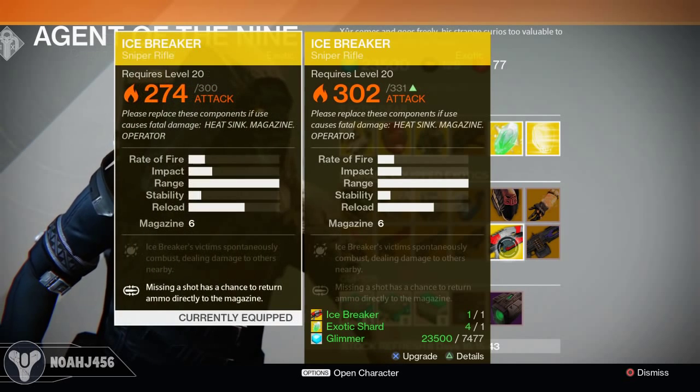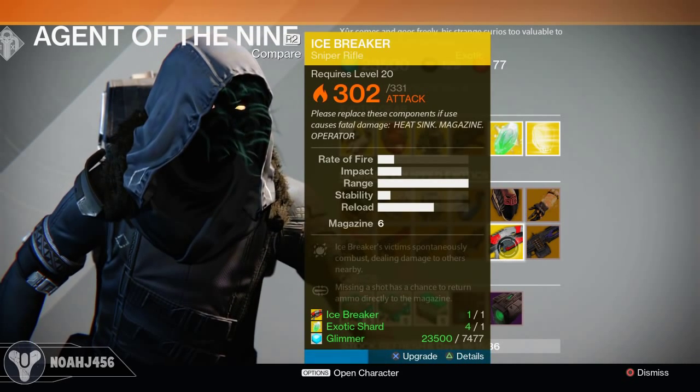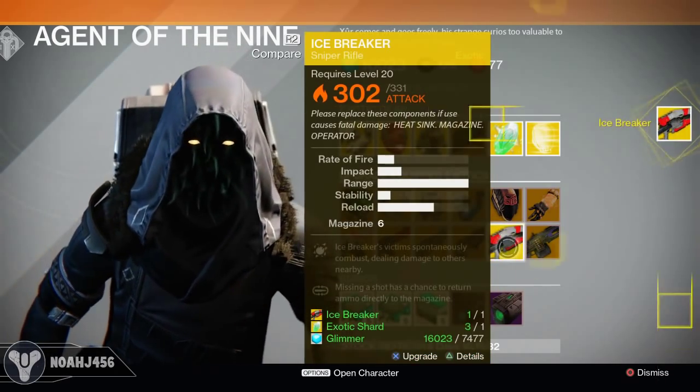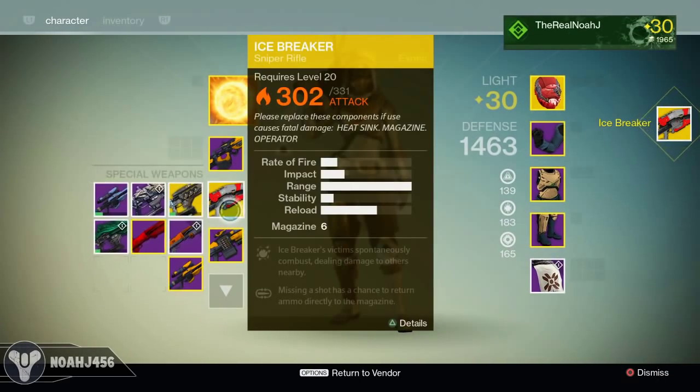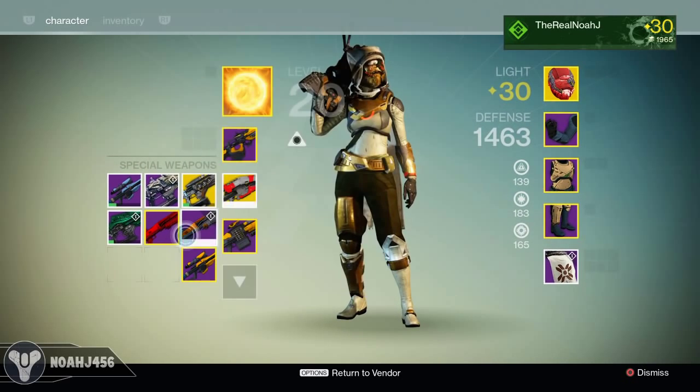This is the V2 version right here, and this is the one I had before. So even if I had it fully upgraded, this is going to give me even more attack. I will have to level it up all the way again, but I'm going to go ahead and upgrade it. As you can see, I now have the brand new Icebreaker — it is not upgraded at all, but it does have 302 attack, and that is just pretty awesome.